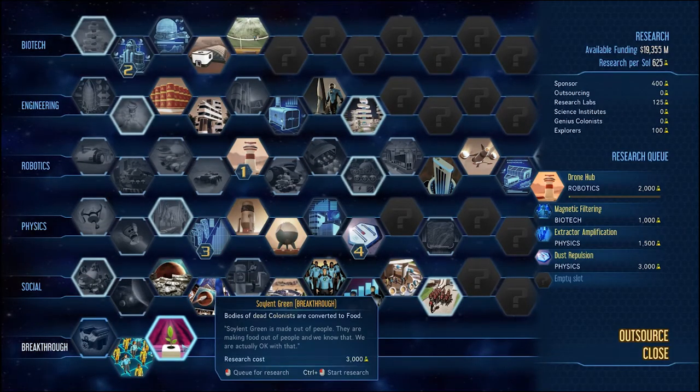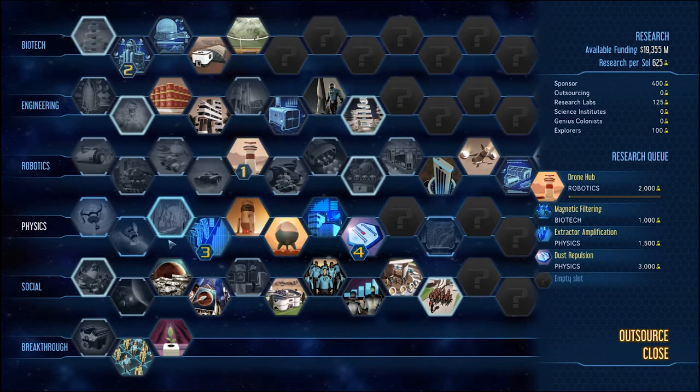We're going to have a decommission protocol though. Soylent Green has been broken through. Bodies of dead colonists are converted into food. Yeah, okay — I'm okay with that. I think we'll be fine.